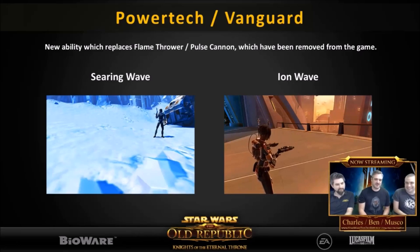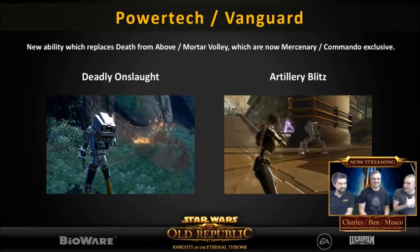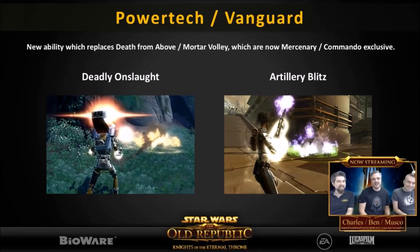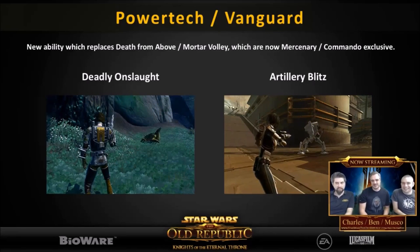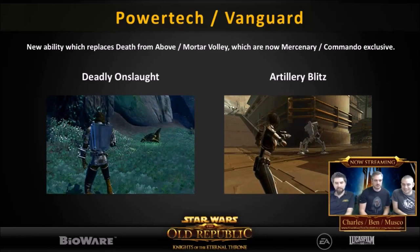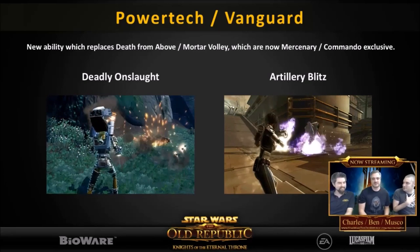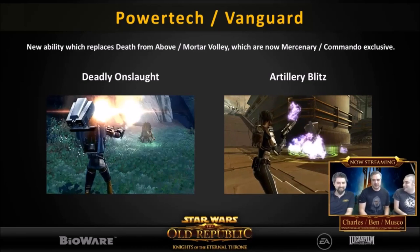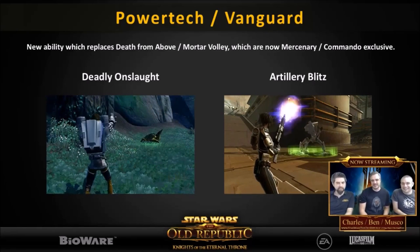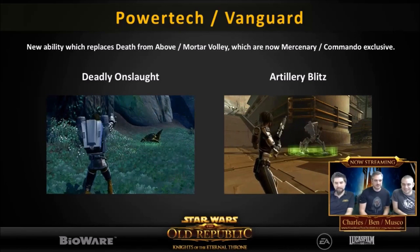The next one is Deadly Onslaught, and once again this is Power Tech exclusive. This one is going to replace Death from Above. The new ability animation looks really, really nice - I love how the missiles are just shooting out of your back. I did really love Death from Above because it made great use of your jetpack. As a Mercenary, when you use Death from Above you jetpack up and shoot a bunch of missiles out of your arms - that was really cool. Once again, using the jetpack is a really iconic part of being a Bounty Hunter. However, I'm not complaining because the new animation for Deadly Onslaught looks really nice.